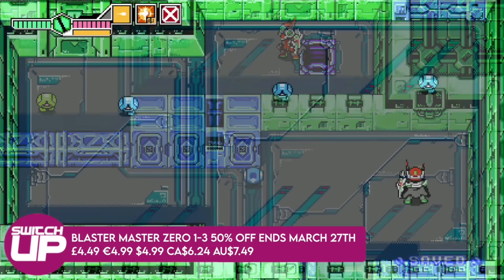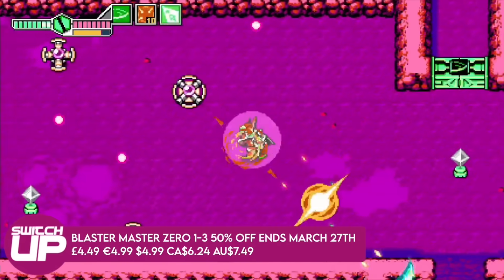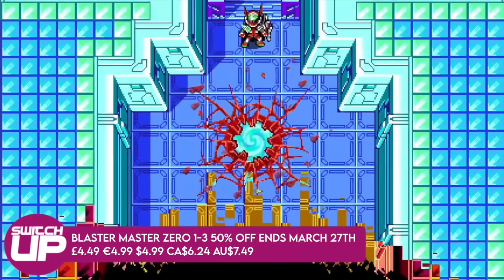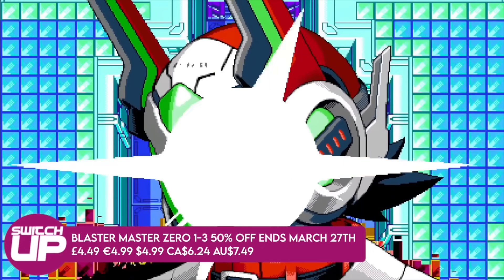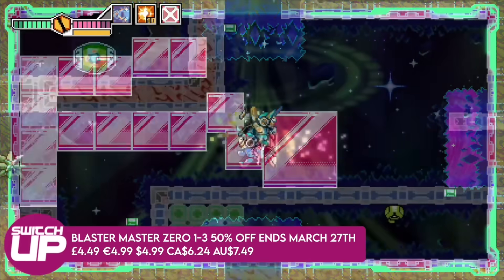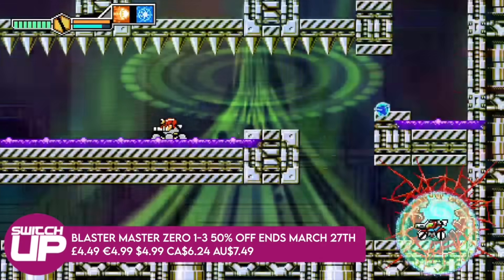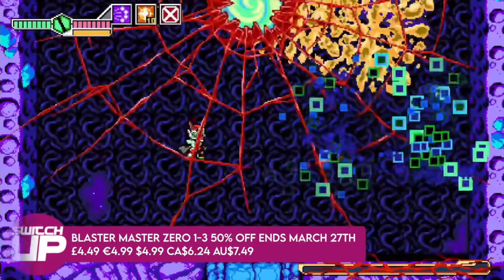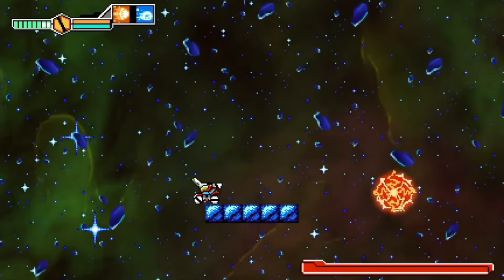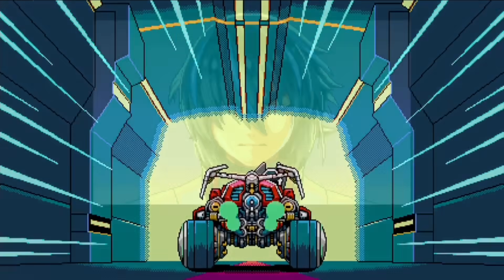Then we have three games to mention together as they're from the same series — the more recent Blaster Master games. The first, Blaster Master Zero, was a remake of the original NES game from Sunsoft. It's a Metroidvania-lite where you play as a young boy who goes looking for his pet frog, ends up on a planet in a tank called Sofia. The second and third games move this reimagined series on further — the second involves travelling to new planets. All three are fantastic, about four pounds each, giving you the whole trilogy for under 15 quid. On sale until March the 27th in all regions.